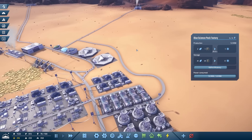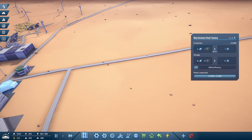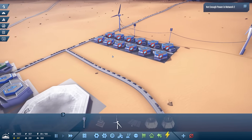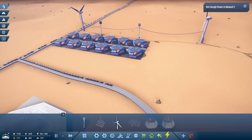Right, up here loads of iron. Iron comes from up there, the carbon is over here. I might do a load of blue science packs along this road - fill them up like that. Holy crap, look at the traffic! Oh dear, perhaps we should do a - there's not enough power in network two.